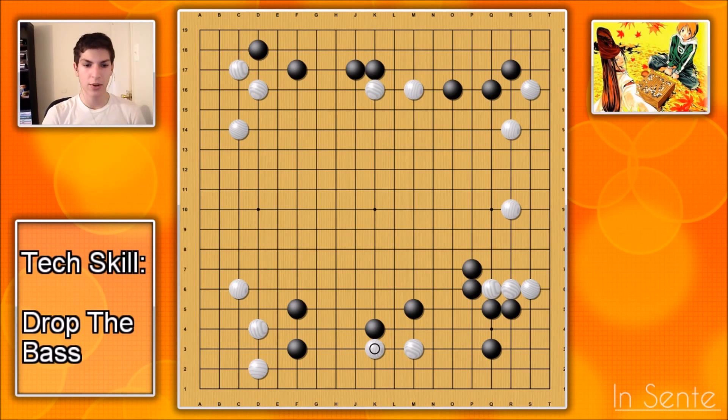This is a sequence I would never have thought of unless a Dan player told it to me, so I wanted to give this to you guys. Hopefully this will help out your games. If you've got a lot of ko threats, if you're attacking something and can activate this sequence at the perfect time, it might be the difference between victory and defeat. That's all for TechSkill number two. Good luck in your games — hope to see you on the grid.